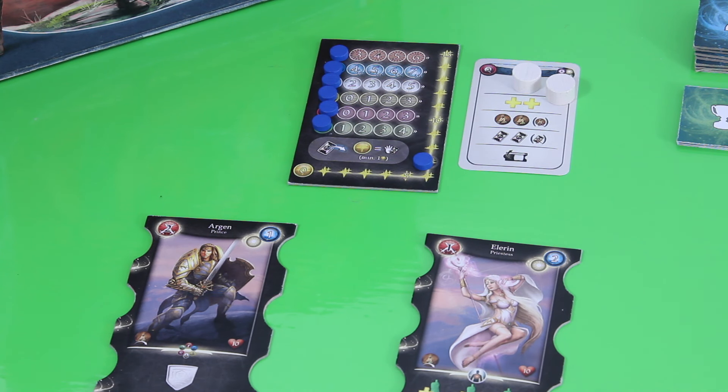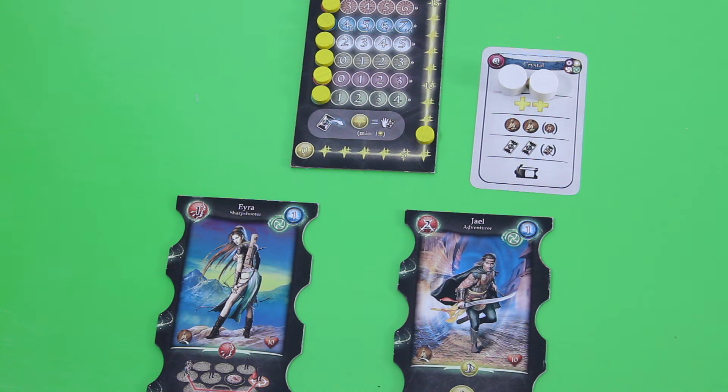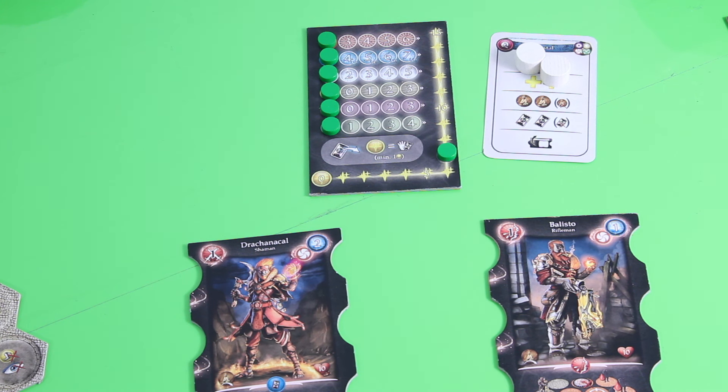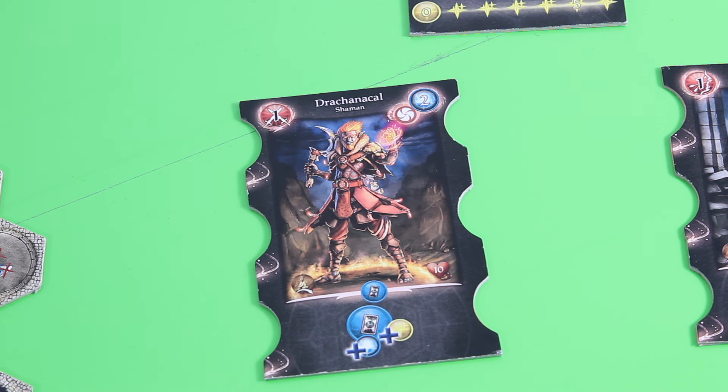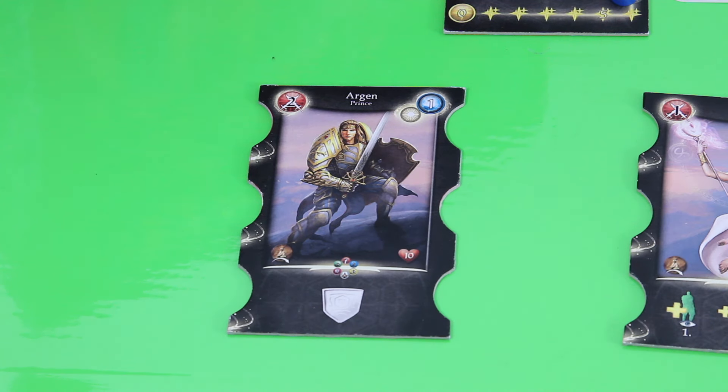The blue player will play Prince Argen and Priestess Elarion — both from the Kingdom of Light, the former owners of this temple. The yellow player will play as Aera the Sharpshooter and Jael the Adventurer from the Spacebenders faction. In the green corner we have Drachanakal the Shaman and Ballisto the Rifleman, both from the People of Mountain Deep. Each hero comes with a totally unique special ability. For example, Drachanakal as a Shaman gets more magical power if he decides to do so, which is powerful because there are great magic cards that help against tanks like Argen the Prince, who basically has an auto shield whenever he gets attacked.